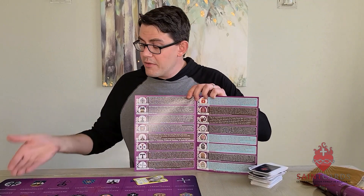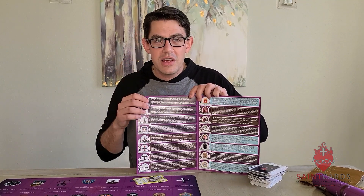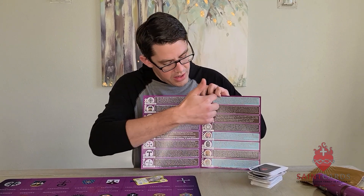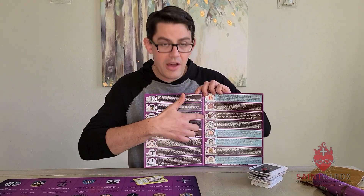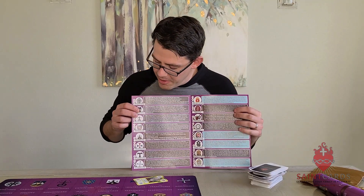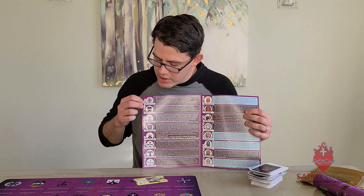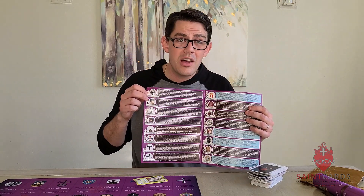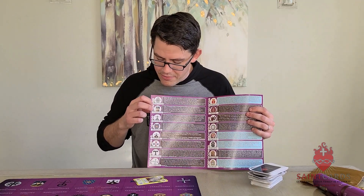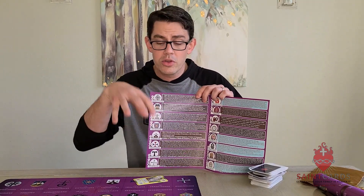We start with the Benedictines — the very first order shown on the Purple Game Mat, founded in 529 by Saint Benedict of Nursia. The orders are all in historical order of their founding. Some people think the Augustinians were founded by Saint Augustine — he did write the rule — but the official starting date was in the 13th century. Each trigger has cool little codes showing what it does: some give you treasure, some cost treasure but give you cards, some let you give a gift to others.